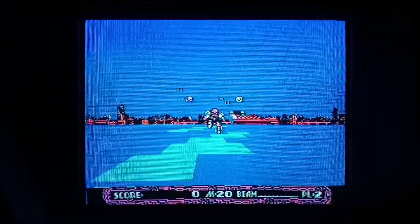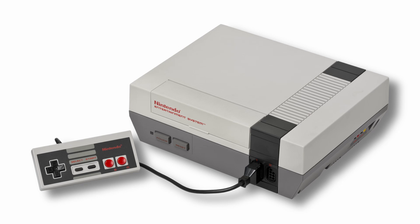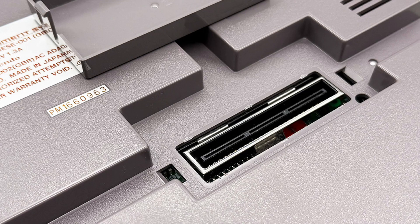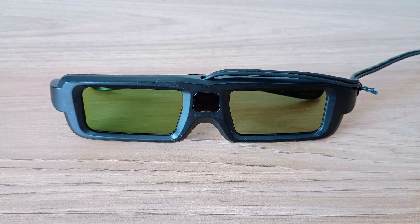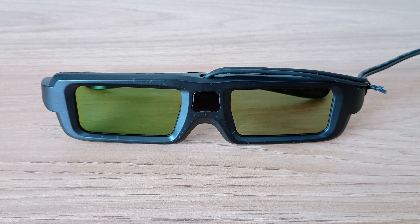I got lucky having two Famiclones that make the control signal available at the controller port. But if you want to use an original NES, you can also make your own 3D glasses adapter — all you have to do is access the expansion port hidden inside the console and draw the signal from pin 44. You would obviously also need a pair of glasses, so if you're interested in building it yourself, you should check this video next.